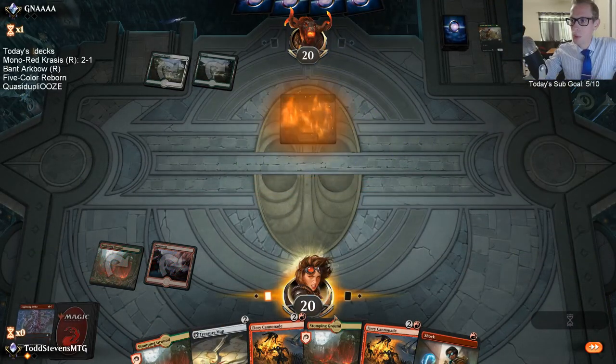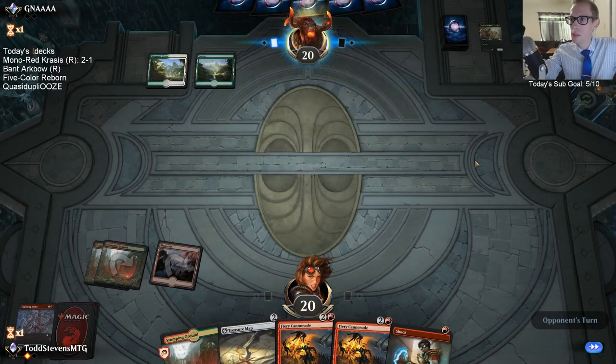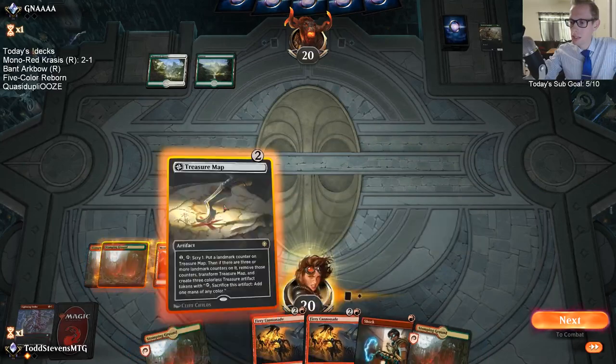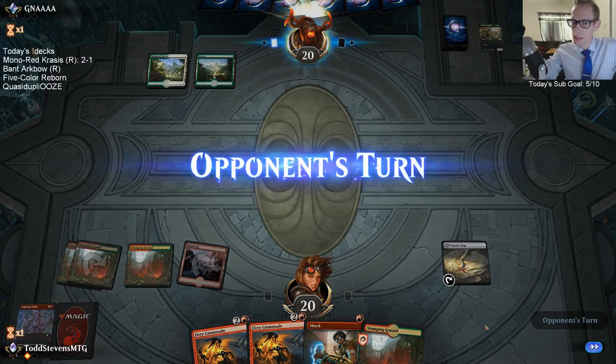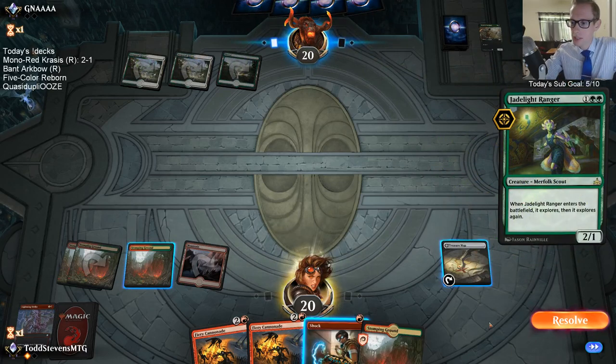Do they just board out Paradise Druid and bring in Druid of the Cowl? Is that a thing? If you can afford the sideboard slots, that's actually pretty cool.